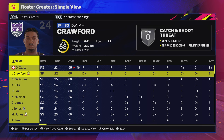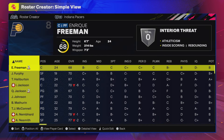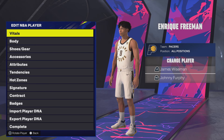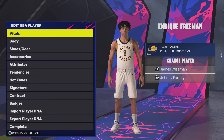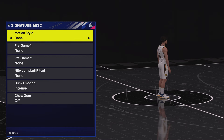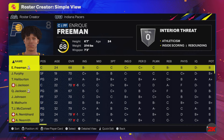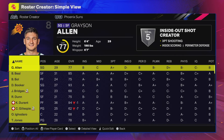Also not in the patch notes: Enrique Freeman. We knew he got his scan because the Pacers' social media posted that him, Tristan Newton, and Johnny Furphy all got scanned together. Glad to see it added in, but sadly it wasn't put in the patch notes, so a lot of people won't know unless they watch this video or find it on their own.